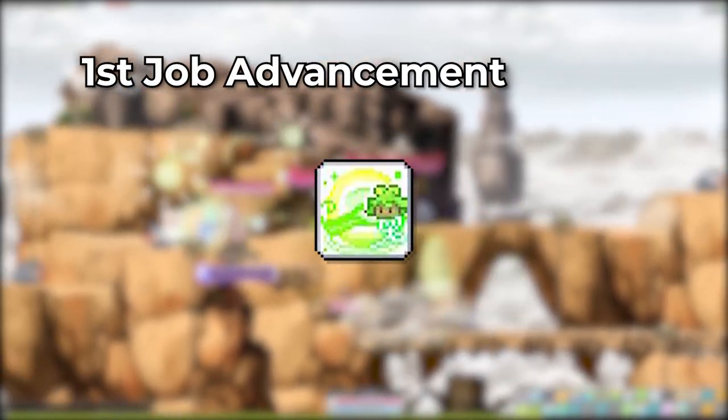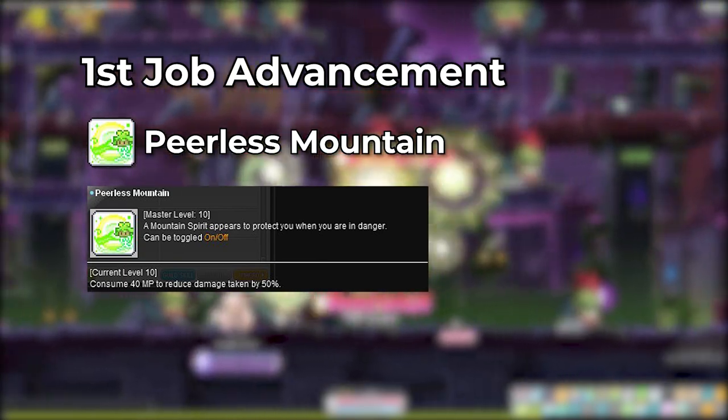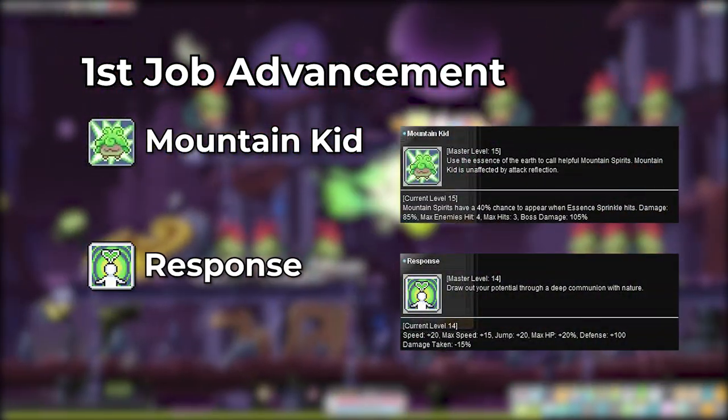Next you have Peerless Mountain, which is essentially your magic guard that can be toggled on or off. And you have your passives, Mountain Kid and Response.